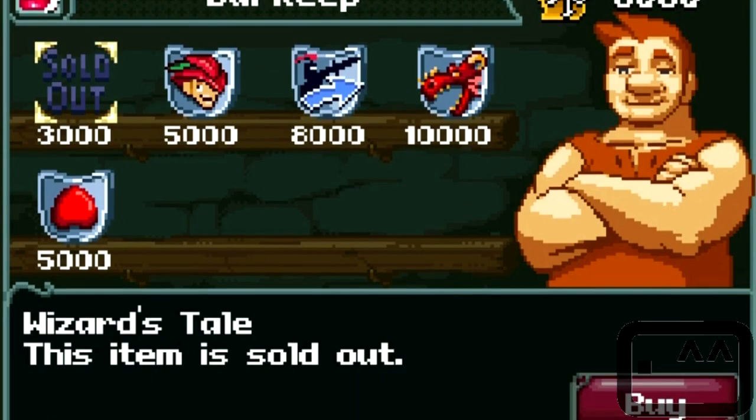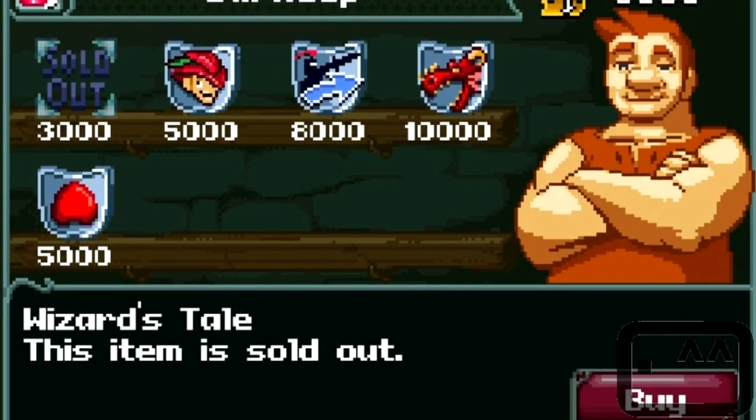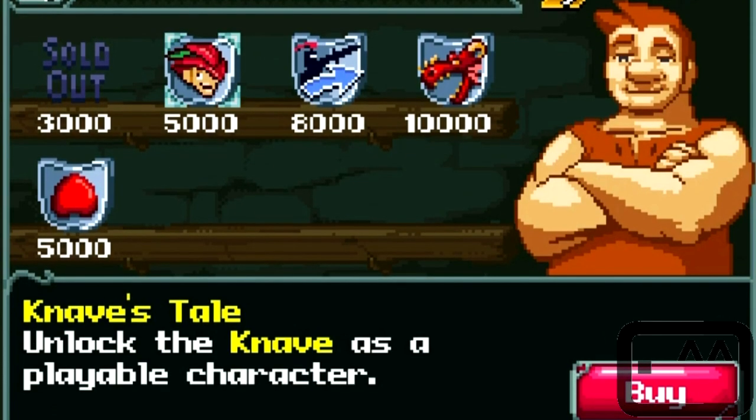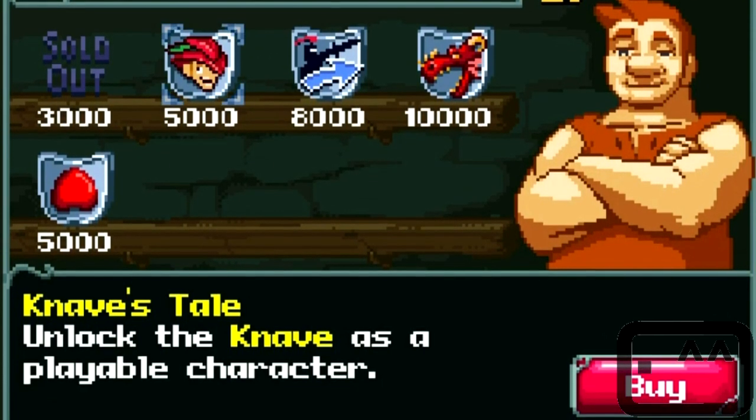Here's the barkeep — this is what I'm talking about, people. These are where all your upgrades are. I already bought the wizard right there. Here's the knave, and I don't know — is that like a rogue? I just don't know things.